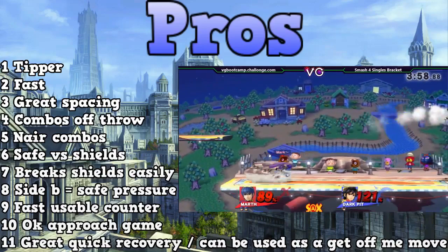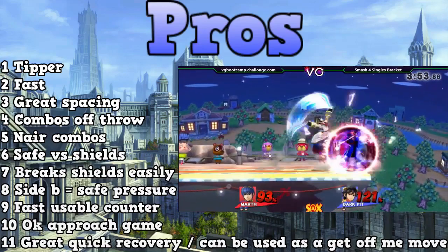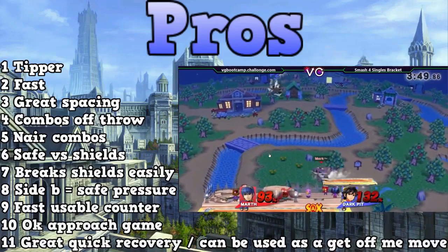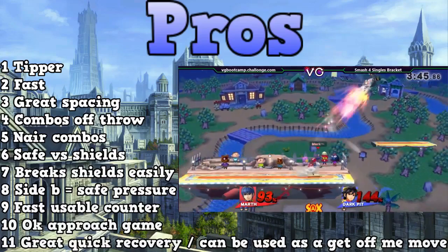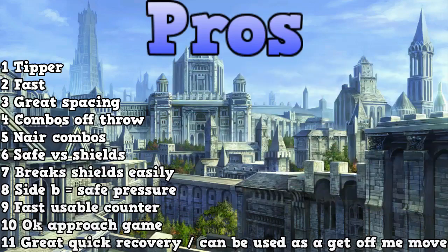The ninth thing is that he has a very fast, usable counter — probably one of the best counters in the game. The tenth thing is that he has an okay approach game, mainly because of his neutral air, his down tilt, and his side B. He can't approach the best, but you can do neutral air into a grab, or neutral air into a jab if you hit tippers. It's not the best approach, but it's better than quite a few other characters.